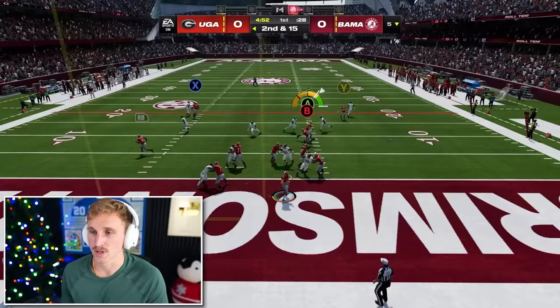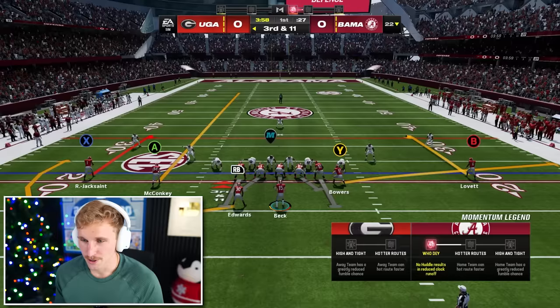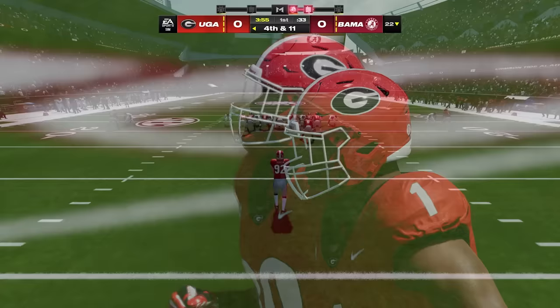Alright, there's the boy Brock Bowers — he's a 99, we gotta feed him all game. Big stiff arm. 18 yards. Second and 10. I did not mean to hand that off. Third and 11 — what do you got, Carson Beck? Oh, there's a curl route. Carson Beck cannot connect right there. This is gonna be a punt for Georgia on the opener.